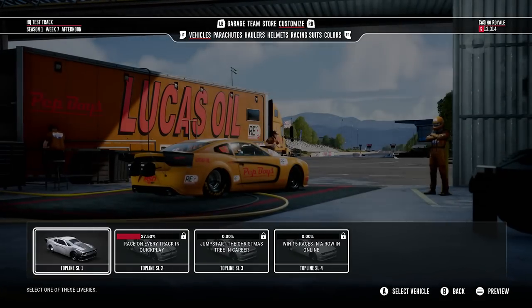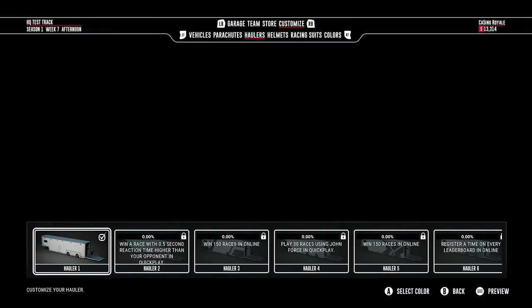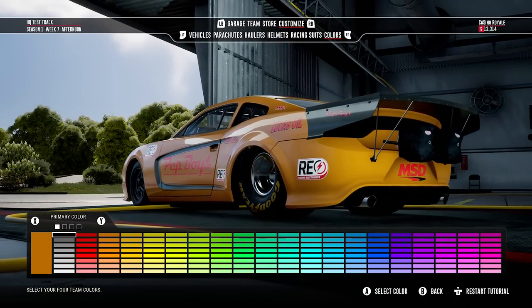You can customize your vehicle in terms of looks, what the parachutes look like, what the haul looks like if you want to go down that route. Lots of customization for the vehicles. I've got mine running in my colors: orange and black.